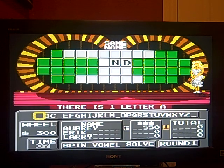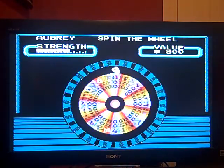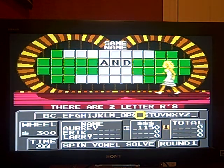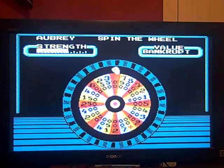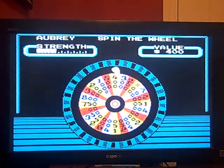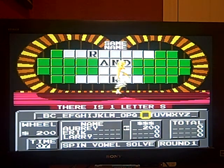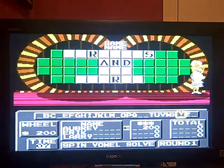I will buy an A. And I'll spin. 300, an R. And there are two of them. And I got a Bankrupt, so I'm gonna use my Free Spin. 200, S. 200 again, a Y. One Y.